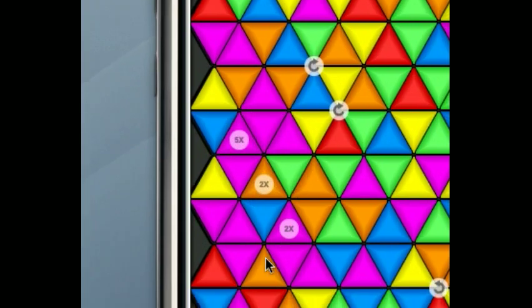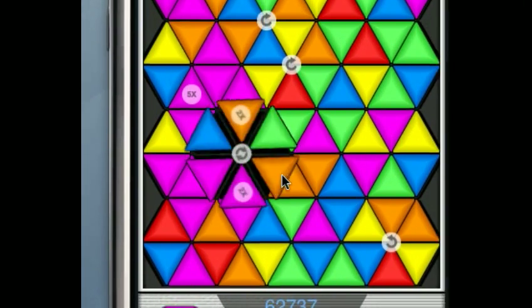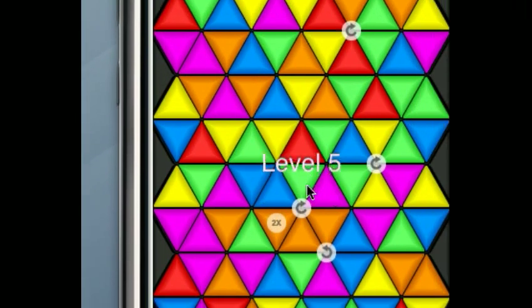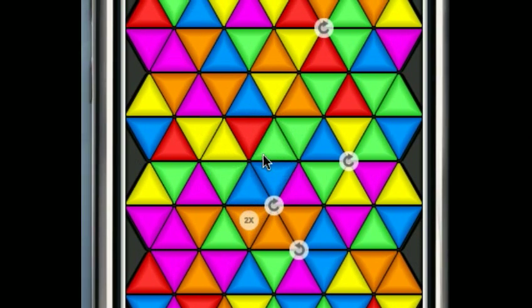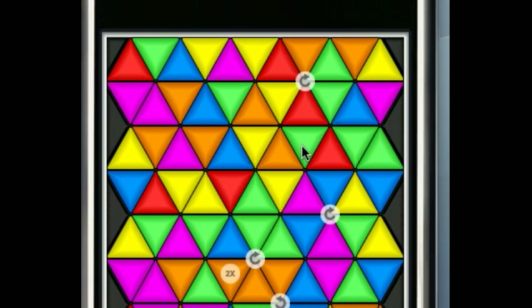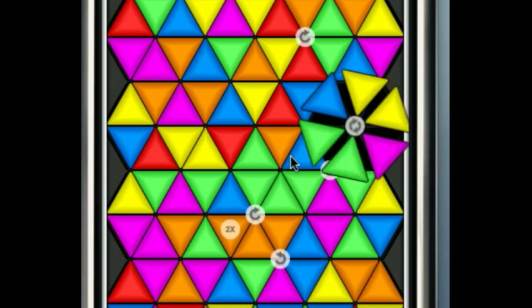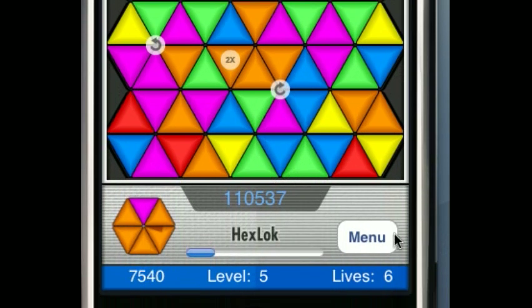There's a two-times and a five-times. I'm going for a purple pattern, so I'm going to use a five-times and a two-times at the same time, which means I get ten times — that took me up a level and gave me a pretty good score. If you can combo those multipliers, it'll give you some really high scores.